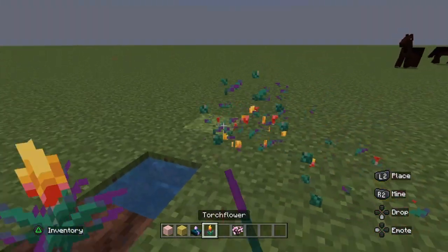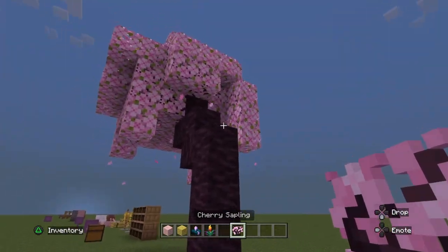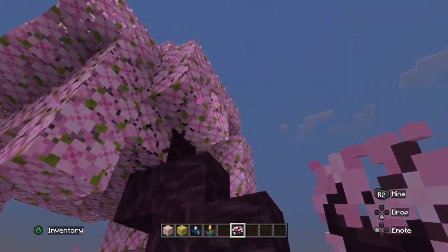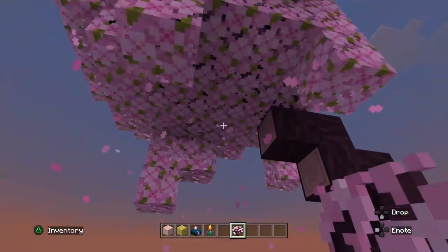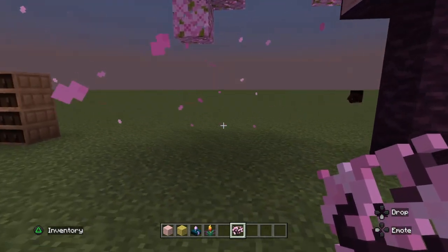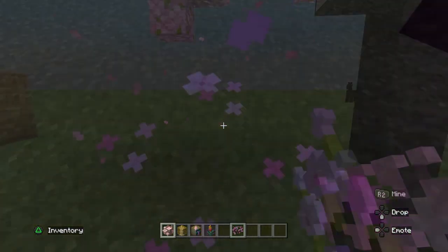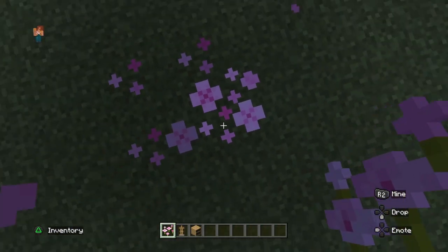This is the cherry blossom sapling. As you can see, it can grow into a full tree and create some pretty cool effects. The trees will spawn petals every now and then. You can collect up to four petals and place them to make cool decorations.